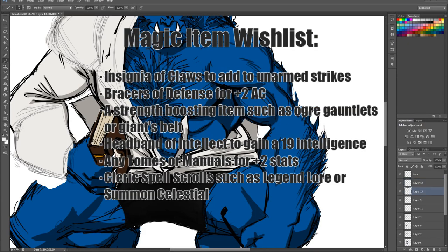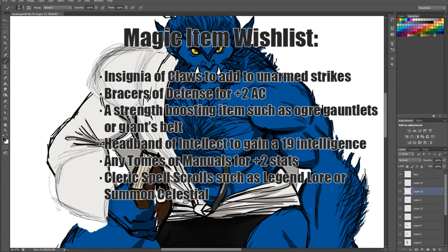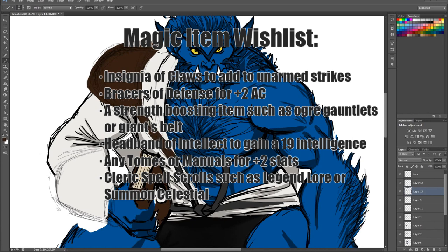Magic items wishlist: Insignia of Claws to add to unarmed strikes. Bracers of Defense for adding to AC. A strength-boosting item such as Ogre Gauntlets or a Giant's Belt. A Headband of Intellect to gain a 19 Intelligence. Any tomes or manuals to also help his stats. And Cleric spell scrolls such as Legend Lore or Summon Celestial.